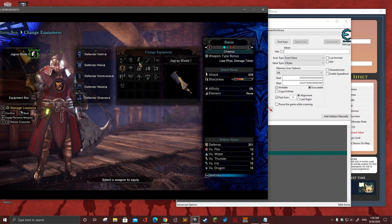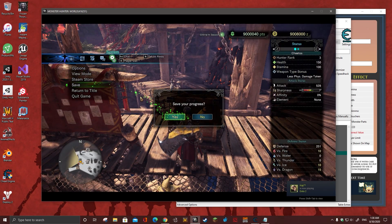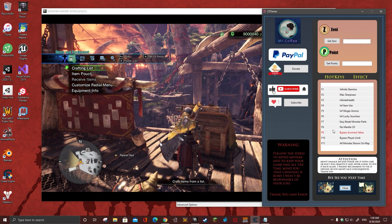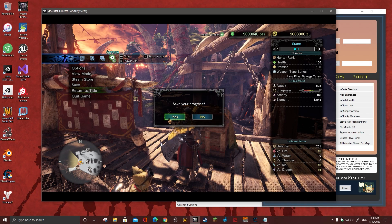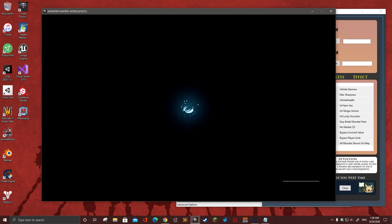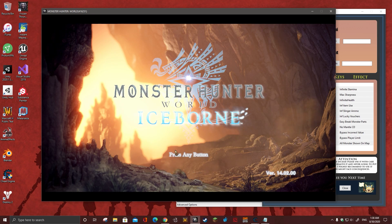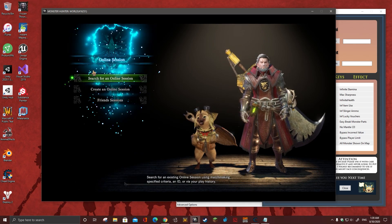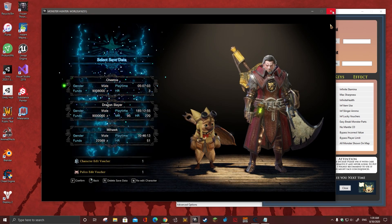Alright, now let's use this — but first let's save the game before we use it. We can now turn on the bypass incorrect value. If we return to the title and save the game progress, then start the game again and play, as you can see it's working perfectly.